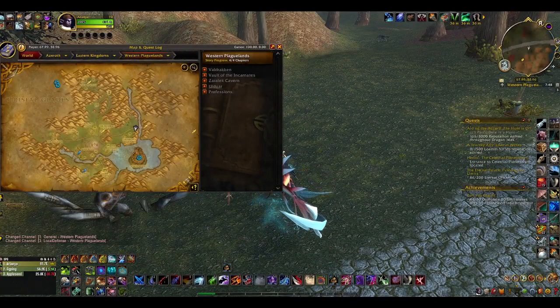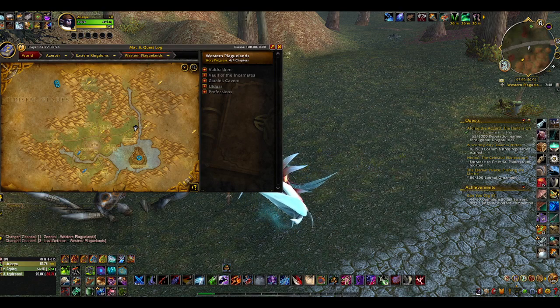This is community satchel number 16. Enough of being distracted. Secrets of Azeroth event, 16th community satchel.